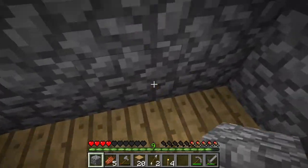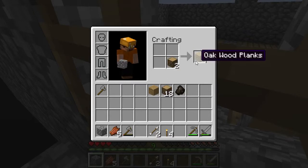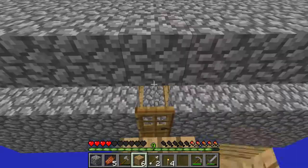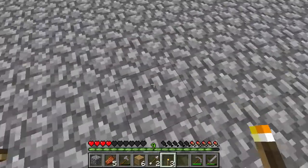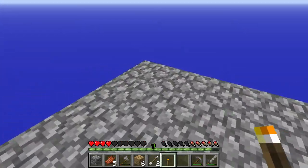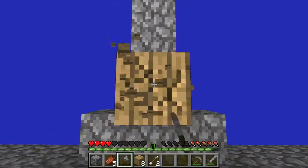I didn't even see that. Let's go ahead and pillar up here — this might prevent mobs from spawning, but I think it's a good idea. I'm putting it inwards a bit in the hopes that maybe it won't prevent them from spawning on the inside. Let's go ahead and try to get my wood back without it flying off into the middle of nowhere.